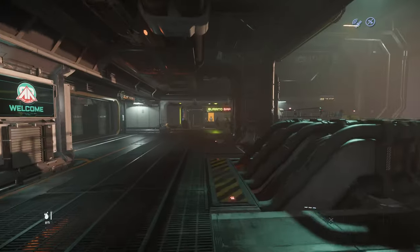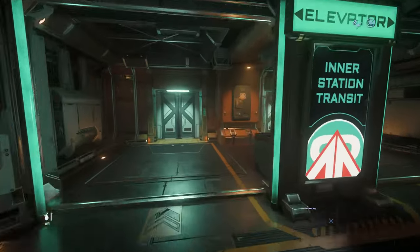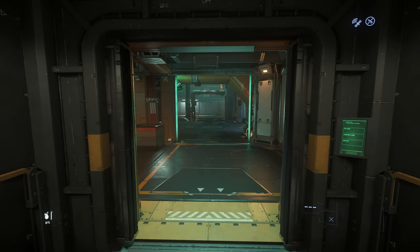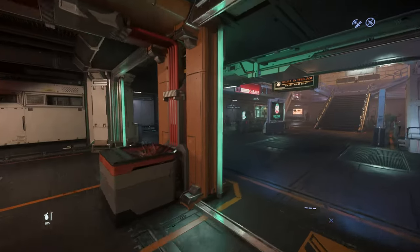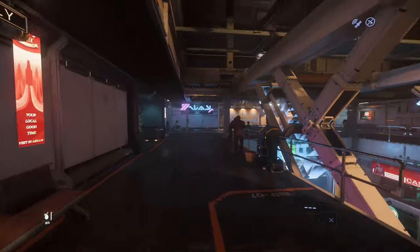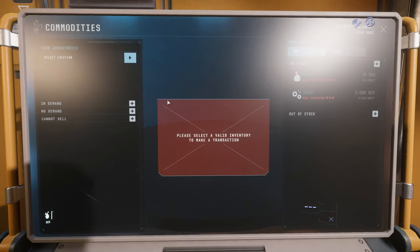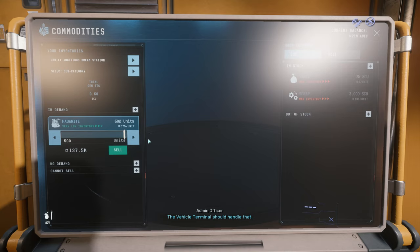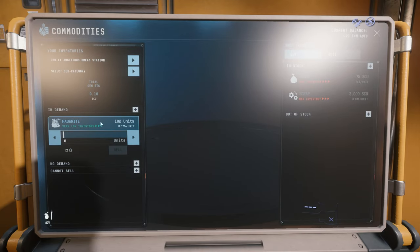I did one run yesterday which ended with disaster, ruining my footage. All we need to do now is go to the elevator and head to the gallery where the admin stations are. Once you find it, go to the terminal, choose Cutlass Black as inventory, and sell all the Hadanite that appears there. In my case, it's in the station inventory because I forgot to record that part. Remember that you can only sell 500 Hadanite per transaction, so you need to repeat the process a few times, but there is no delay between transactions.